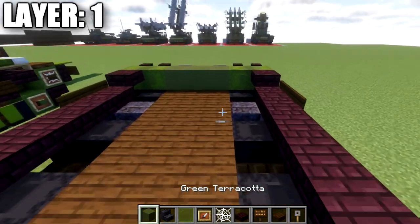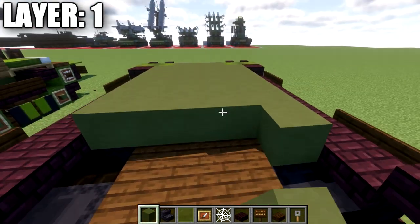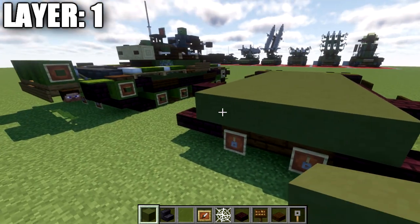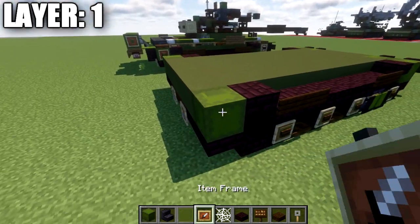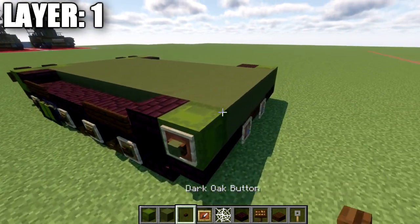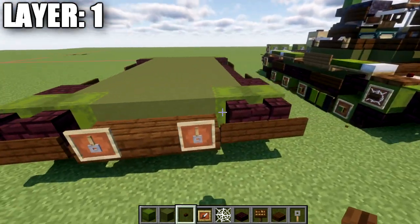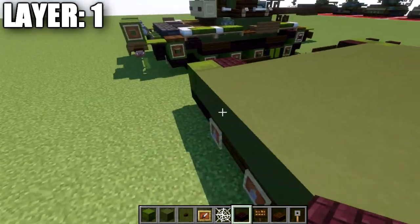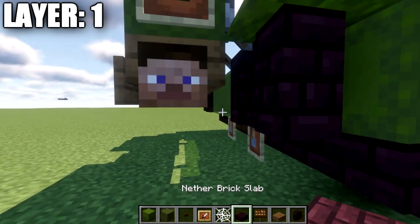Place down two dark oak wood signs on the nether brick slabs on both ends. Then place down a nether brick top slab, and on the other side do the same — take green terracotta and fill in the inside with green terracotta. Place down one more additional row going all the way across. On the ends, take green shulker boxes and place them at both ends, with an item frame on each end. In those item frames place down green terracotta, and for Java players a dark oak button as well. Also place an item frame with a cobweb in the front, and a button on that block for Java.